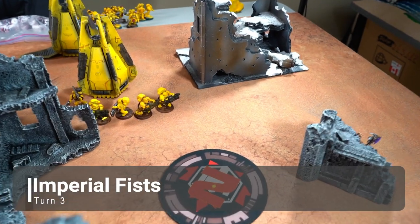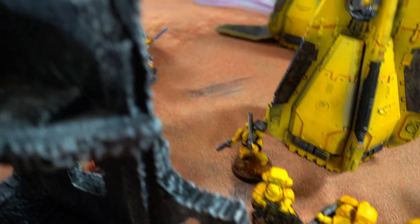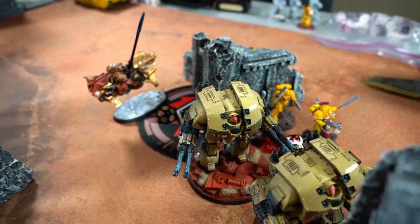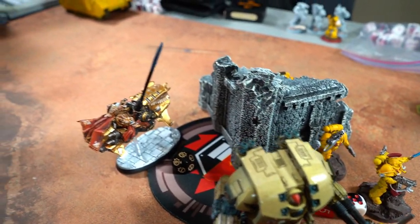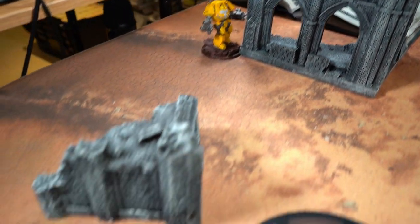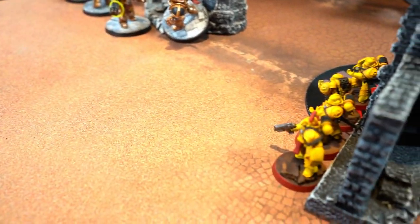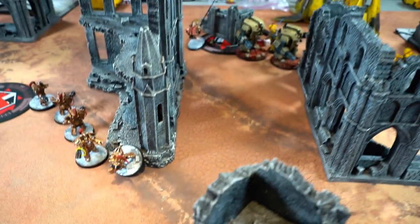Imperial Fists Turn 3: the Grav drops down, units move around, the two Leviathans are repositioning — one fell back. That captain is probably dead. The Rhino moved over there. This Dreadnought snuck around. Two guys are still on the objective and three guys are chilling in this room.